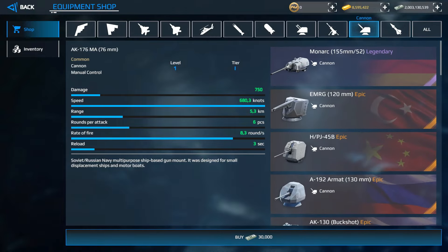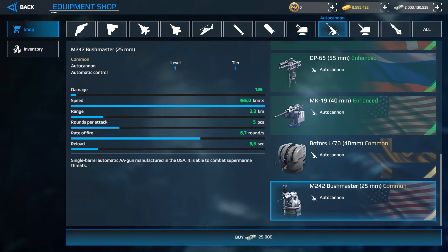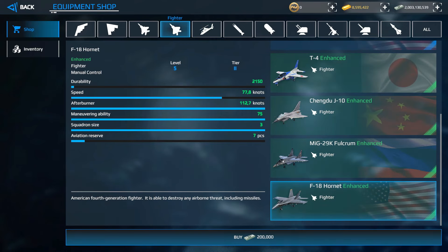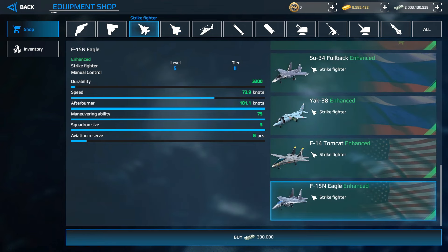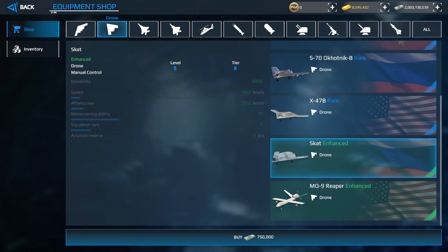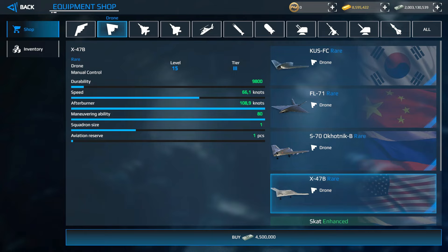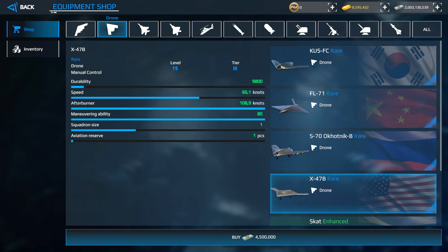At level 25 you unlock legendary missile items without needing legendary status. The same progression applies to auto cannons, air defense, grenade launchers, torpedoes, helicopters, and strike fighters. At Tier 2 you have two drones — the SCAT and the MQ-9 Reaper. At Tier 3 more drones unlock. You can also buy additional drones in the market for art coins.